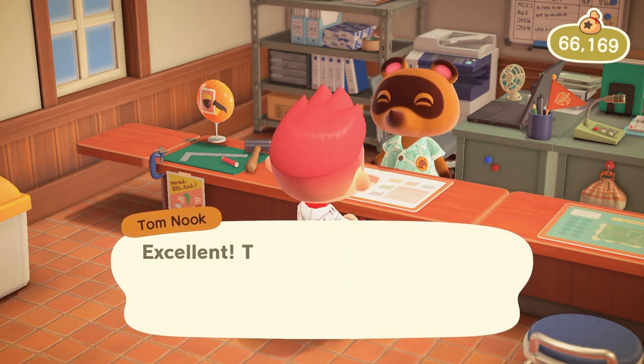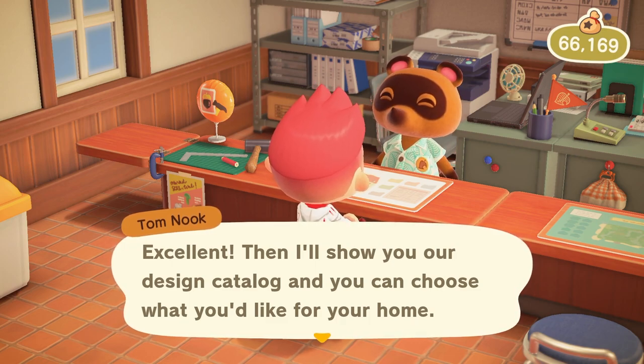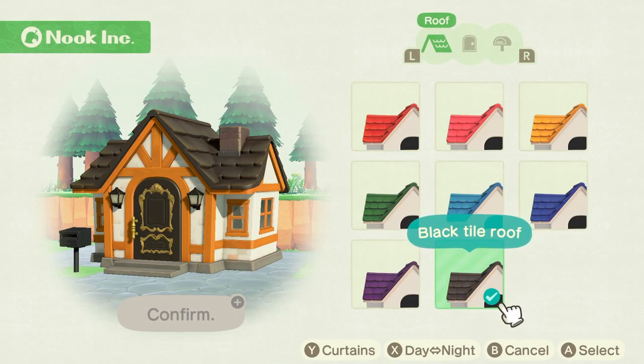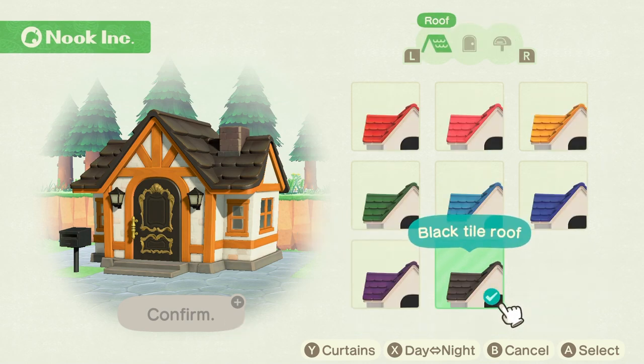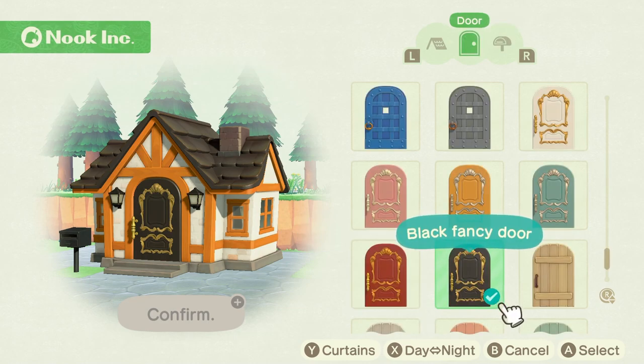As you progress with your house loans and get bigger houses, you can actually change more and more. I previously didn't have access to the door, but once I got the house that costs 750,000 bells — which I'm currently paying off — you can customize your door. You get a roof option, a door option, and a mailbox option. The roof is the first thing, then the mailbox, then the door, and there are future things I haven't unlocked yet.